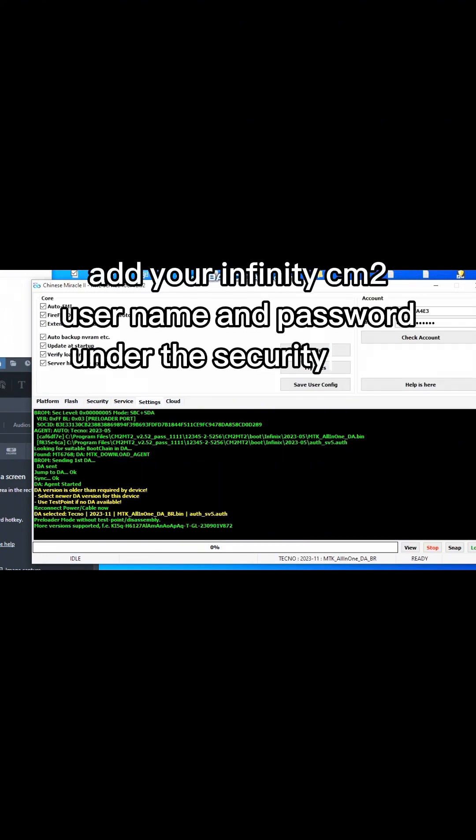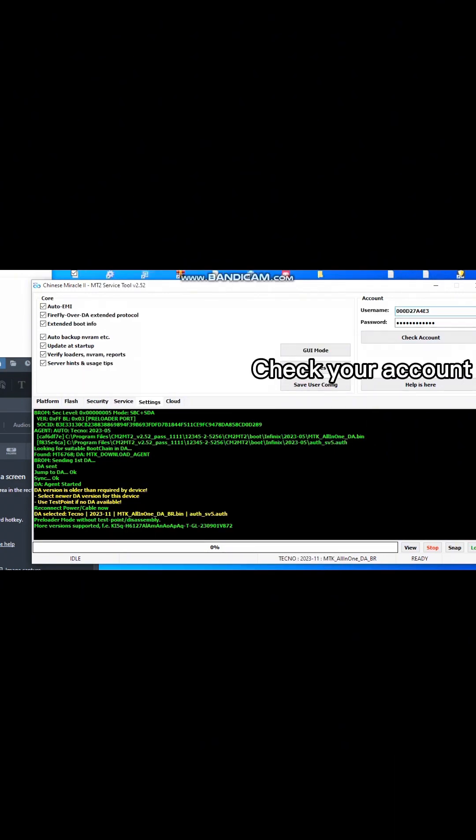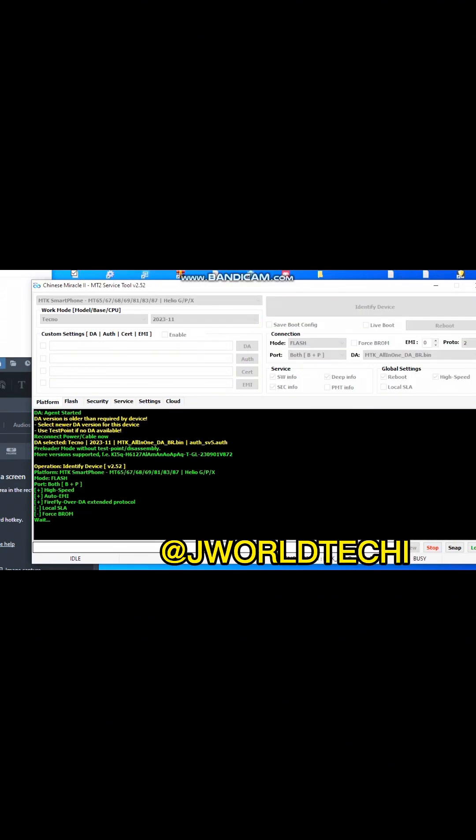The quick solution is to add your Infinity CM2 username and password under the security tabs. You can get your dongle details by using the CM2 dongle manager to get your username and password.